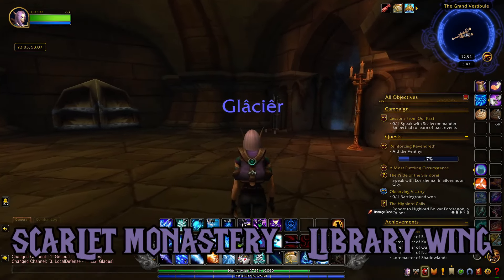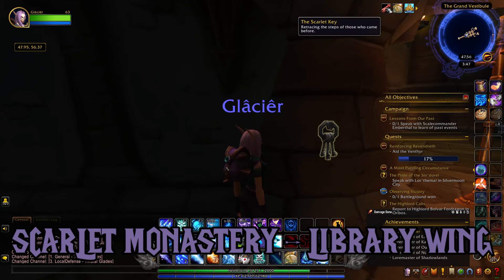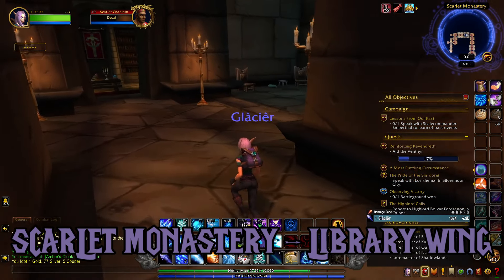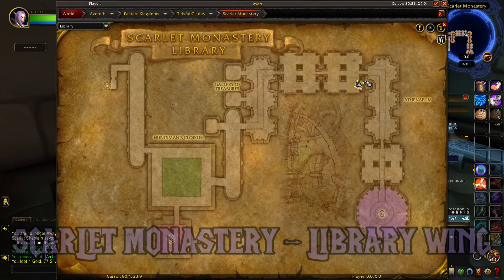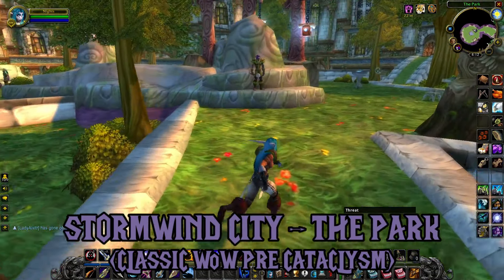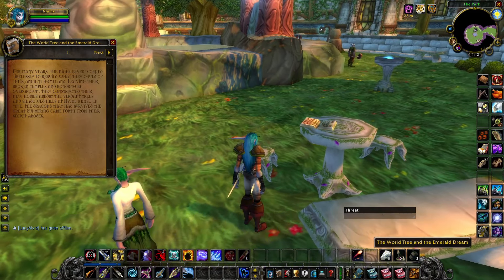Location number three: the Scarlet Monastery Dungeon in the Library Wing. For this one, you'll have to use the Scarlet Key to switch the dungeon back to the old version. I made a video about how to do this if you don't already know how. The book is kind of towards the end of the dungeon in this right-hand corner before you hit this long hallway leading to the boss. Location number four: Stormwind City in the park on Classic WoW pre-cataclysm. The book is located near the Druid Trainers to the right of this moon well on a small table.